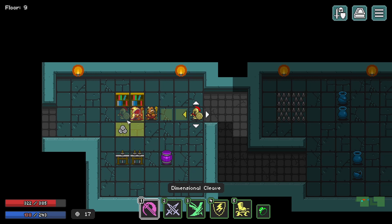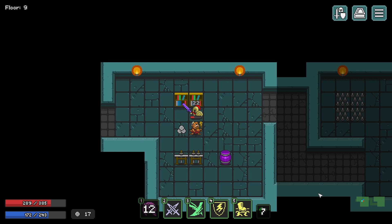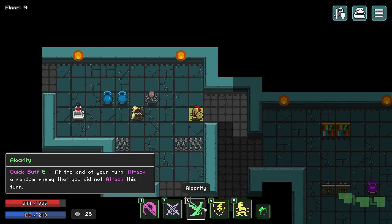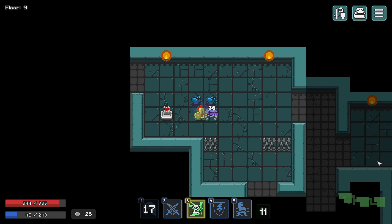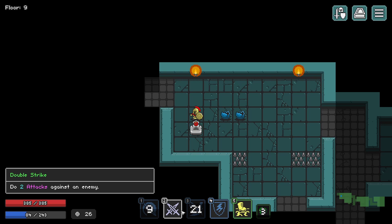Oh, it actually worked! Good lord. All that complaining for nothing — when really the problem was me the whole time. I'm gonna use this alacrity — it actually worked again. It works very well in conjunction with this teleporting skill — Dimensional Cleave. There are some surprising synergies in this game. You might notice I've been kind of making a race for the bottom, and there's a reason for that.